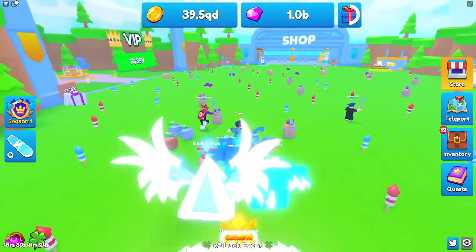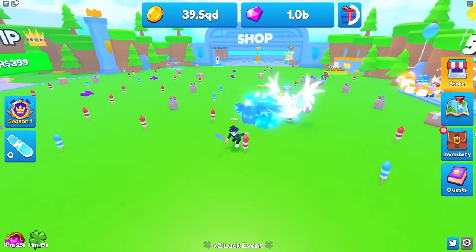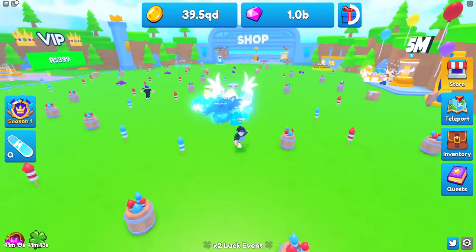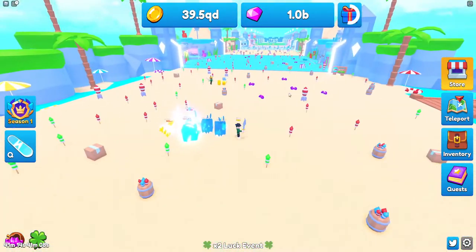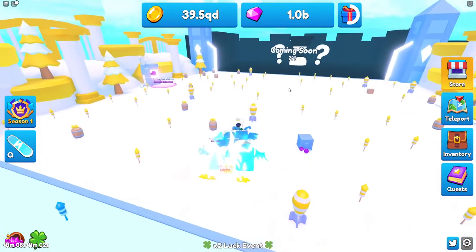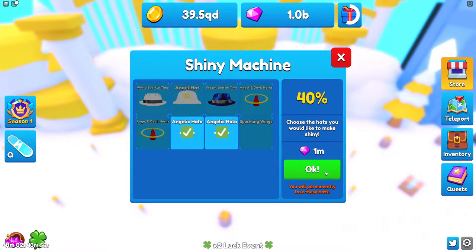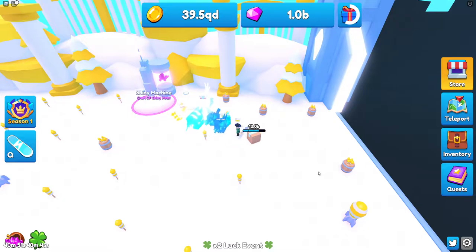Now I don't know where this hat crafting thing is — I have no idea. Let me go to inventory really quick. Nothing in there. I'm lost. Let me see where this thing is really quick. Ah, here it is — it's in the heaven area. Craft OP shiny hats. Let's check this out. 40% chance — so it's like the pet crafting thing. I don't really wanna risk the 40%, even though that's a bad hat.